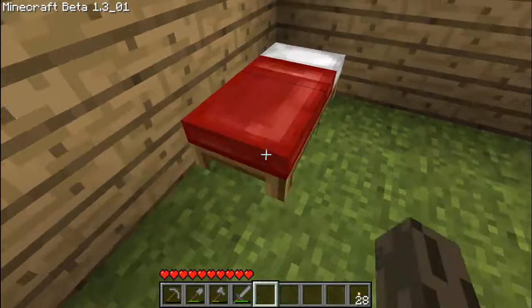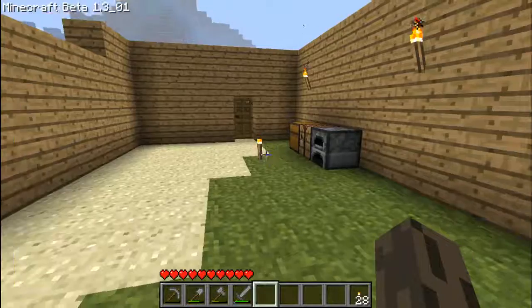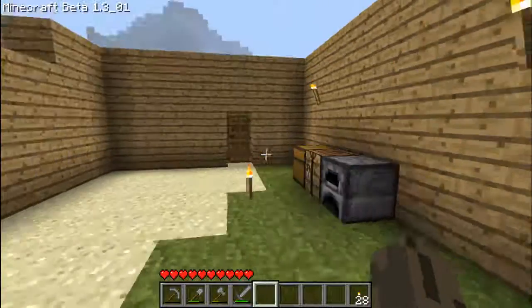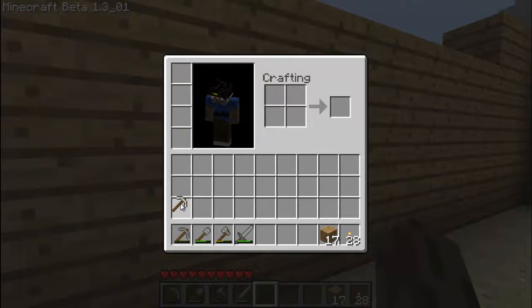While you're on a higher difficulty, sometimes you'll wake up in the middle of the night and there will be a creature right next to your bed — even if your doors are closed, even if you're in a cube, they will find a way to get in.